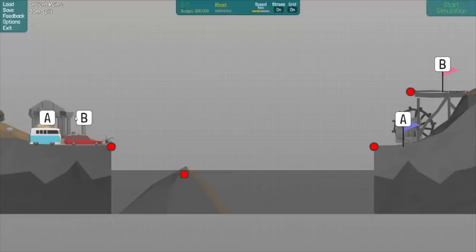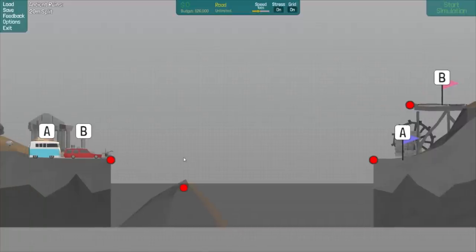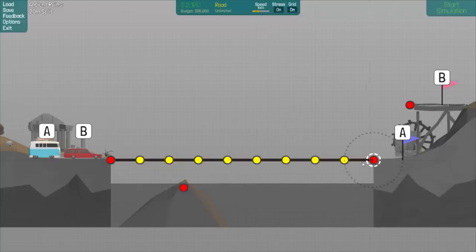Welcome back everybody to some more Poly Bridge. We are still on Ancient Ruins 20-meter split, and I'm going to start from scratch here and see if we can get this thing sorted out. It is proving to be quite difficult. Essentially what I'm going to do is build a straight bridge at the bottom, then build a road coming down with a push up once the car goes up. We're going to try that and see if it works.